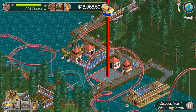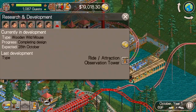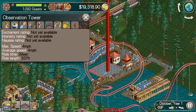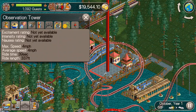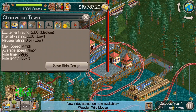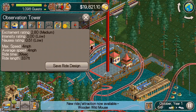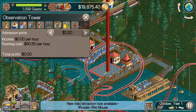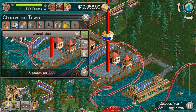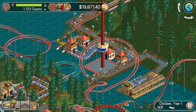So there you go — the observation tower is in there. We'll wait for that to get its excitement ratings available and then we will price it. And as we do this, we see that our next roller coaster has been researched. 2.8 excitement rating for this observation tower, so let's adjust the price accordingly and open it up.